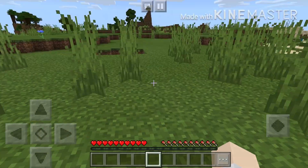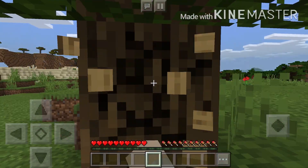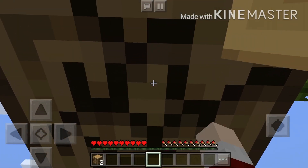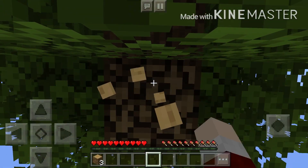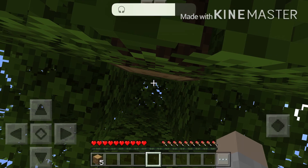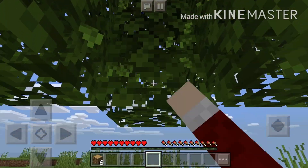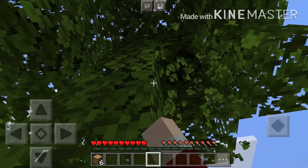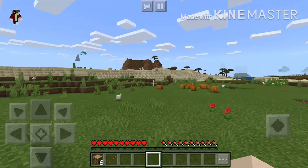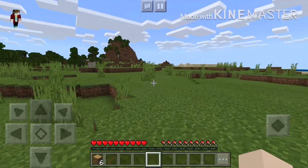Let's jump around a bit and let's go and find a tree, which is right next to us actually. Let's chop it down and get some wood. I will chop this tree down fully because I know some of you guys don't like it if anybody keeps a tree floating above the ground.